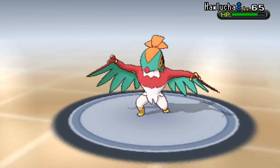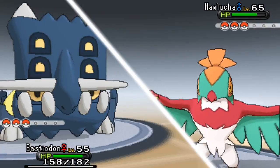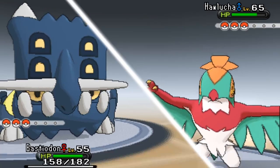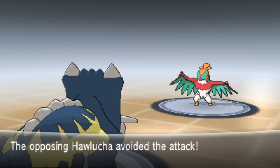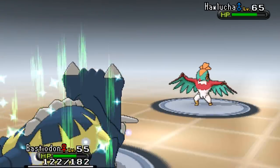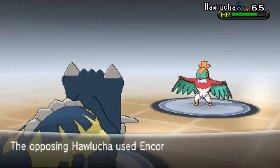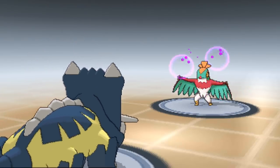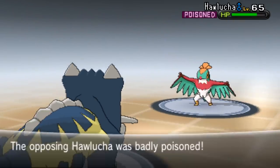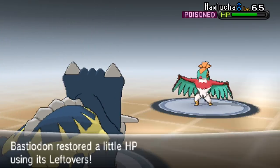Normally Bastiodon does nothing offensively, so let's keep going and put Toxic on Hawlucha - then go to sleep. It keeps using Steel Wing, which is good - but I missed! Going for Toxic on Hawlucha, then Rest. It uses Encore though! That's wrecked my plans - I'll have to swap or take hits with Bastiodon. I think I can take multiple hits and by the time Encore wears off I can go to sleep.